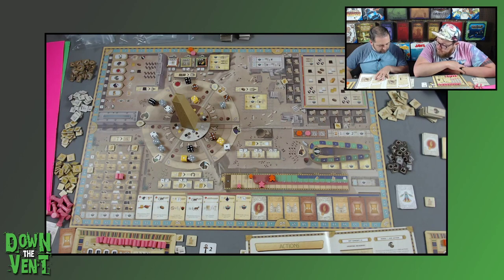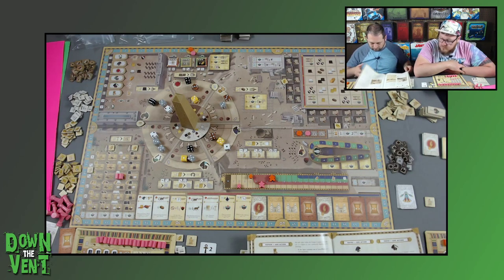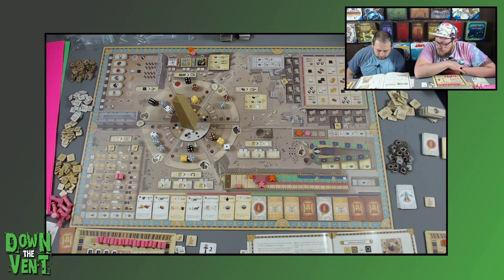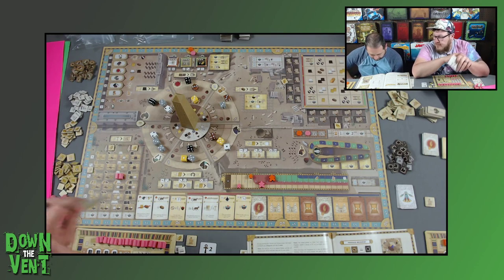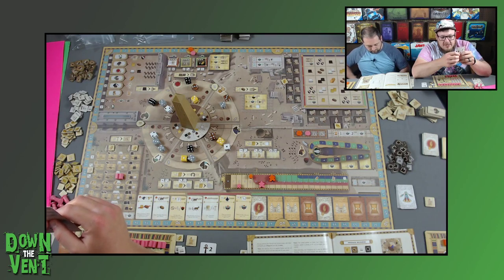This is where you get scribes. If you have enough scribes, you can spend two scribes and take an Anubis action, adjusting the value of the die. I was seeing how you take the dark dice — that's what I had a question about. Any resources produced in excess of your production limit taint your soul with greed — place excess resources onto the right side of the scale.